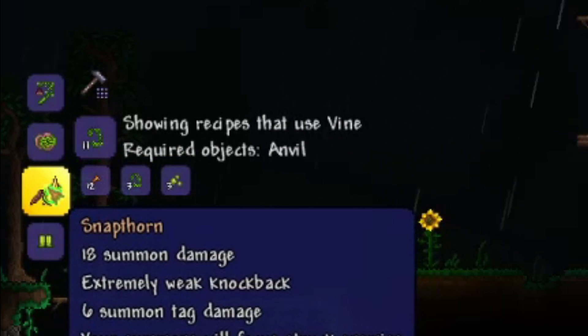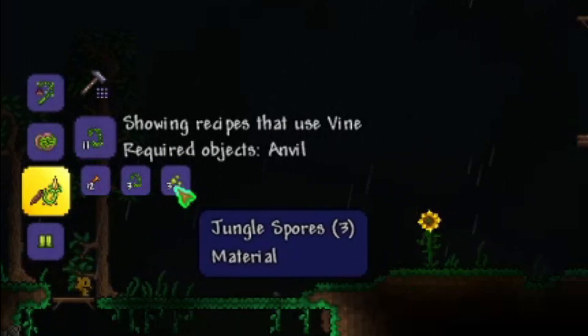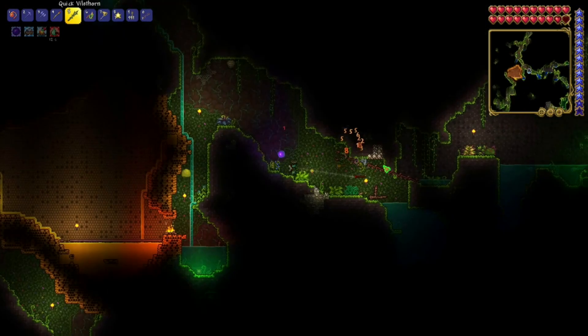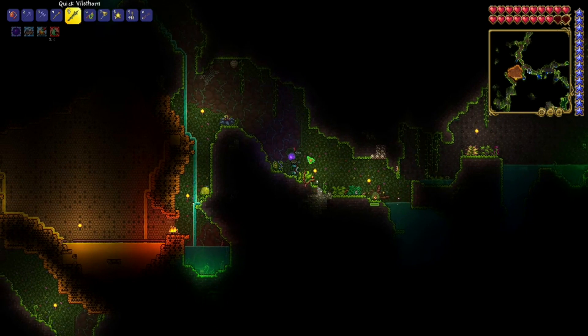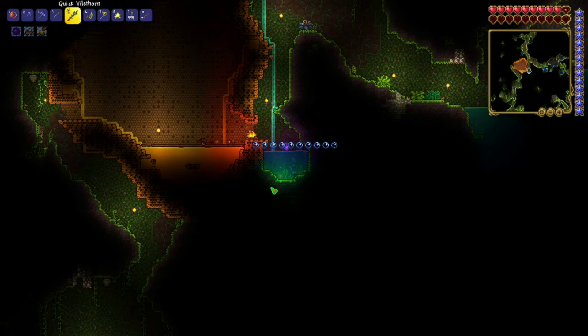To obtain it you'll need three key ingredients: 12 stingers, three vines, and three jungle spores. To obtain these, head on over to the jungle. You get the stingers from hornets and spiked jungle slimes, vines from man-eaters, and jungle spores from the glowing spores lying around the underground jungle.